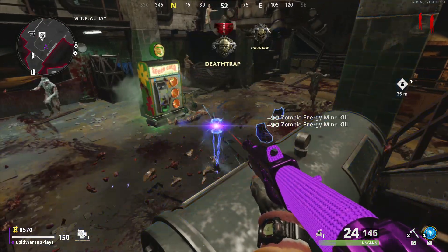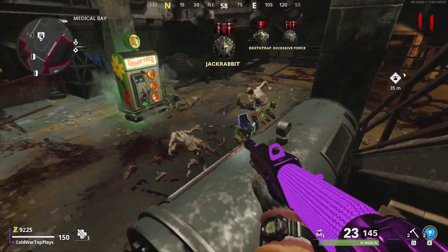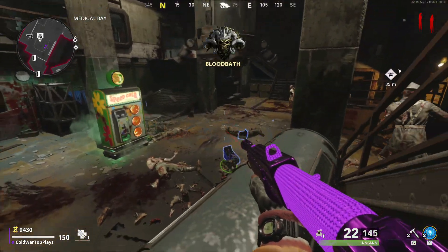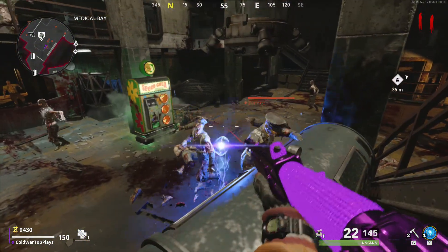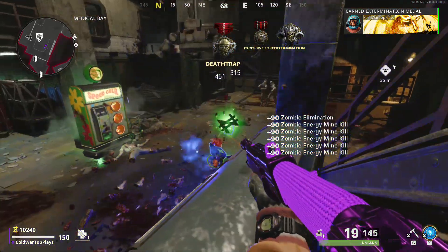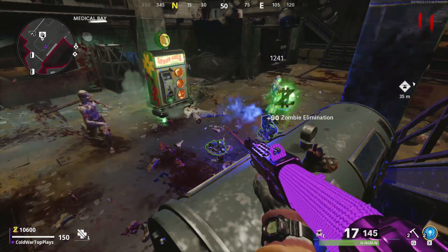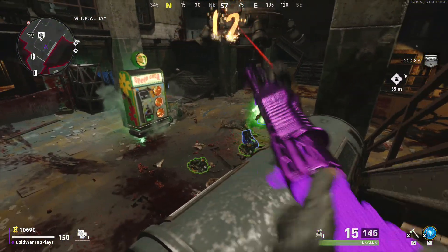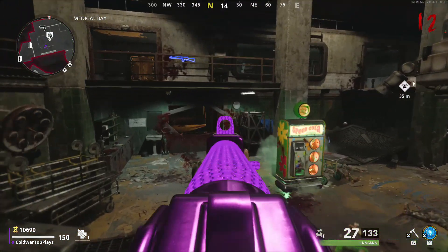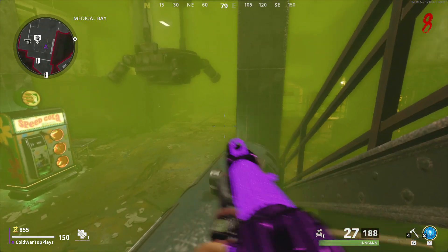We're also going to be using the Energy Mines, which will help out a lot. Basically, you're going to use the unlimited Energy Mines glitch. Once you have two Energy Mine blasts built up, use one, and then to replenish it, the second blast needs to get a kill, or you just need to get a kill with your gun. Keep doing this — rinse and repeat: use an Energy Mine, let it get a kill with the second blast or get a kill with your weapon, then rinse and repeat.